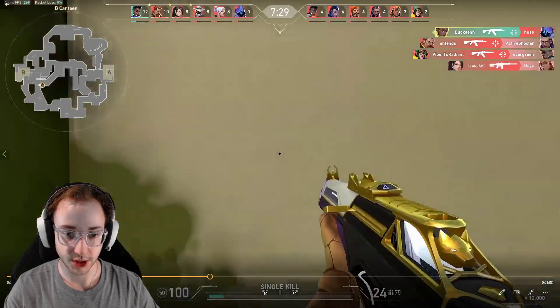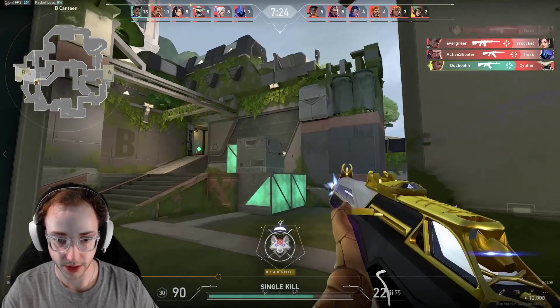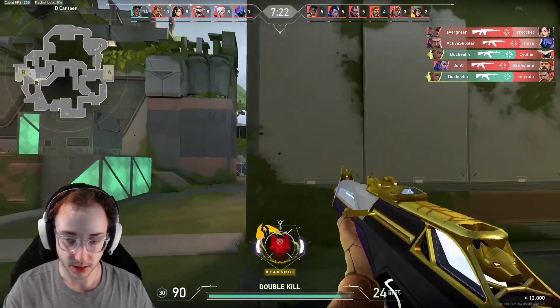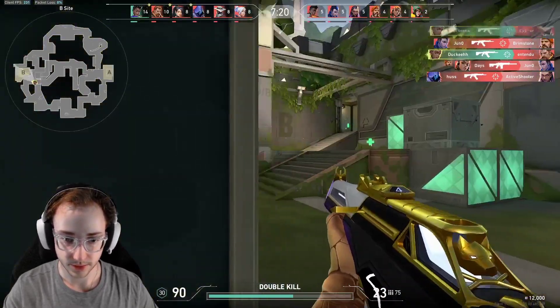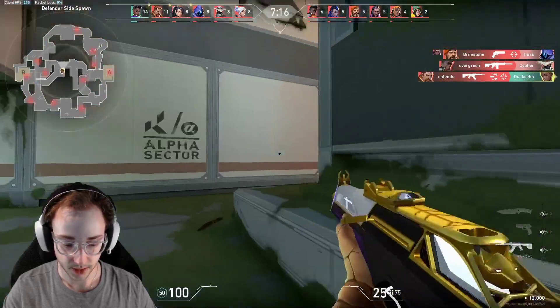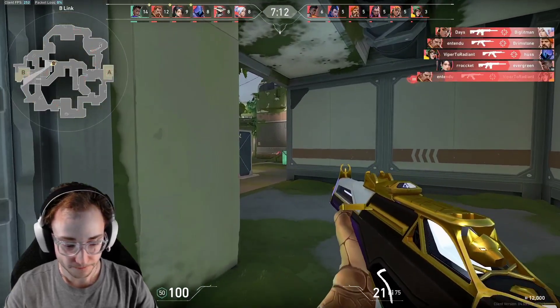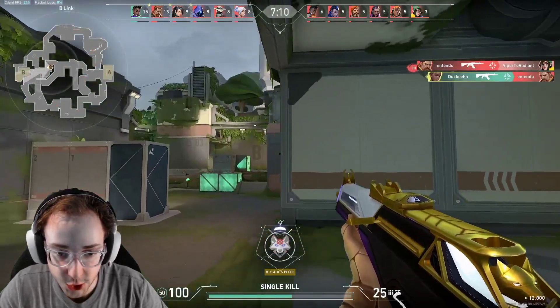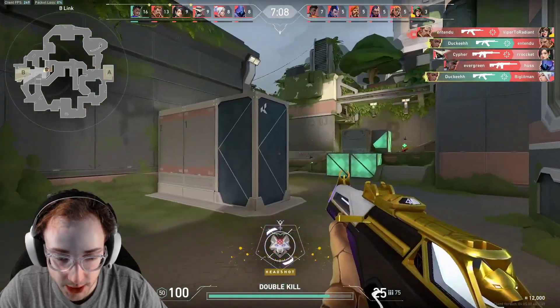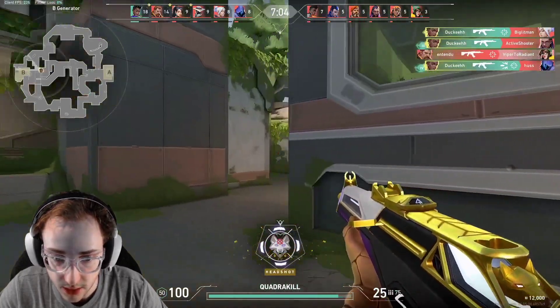Here I have good positioning - I fall back into this corner because I thought someone would come from main, but they're all scared of me. I'm placing my crosshair where I think they're going to be. Make sure you're taking fights the same way mechanically in deathmatch as you do in comp.